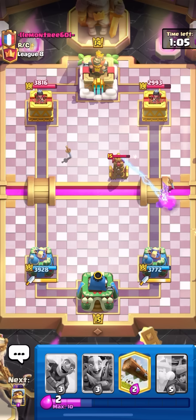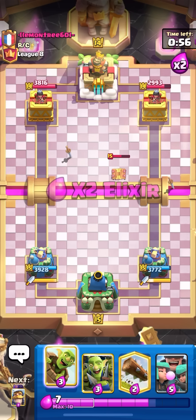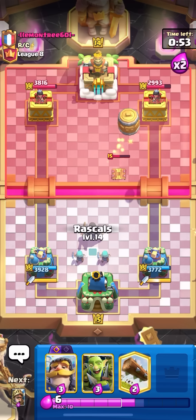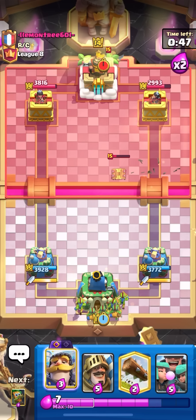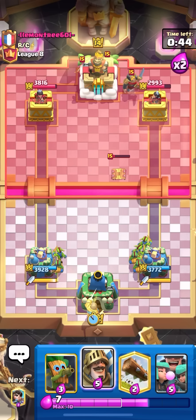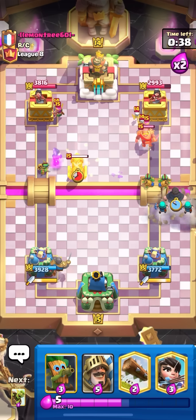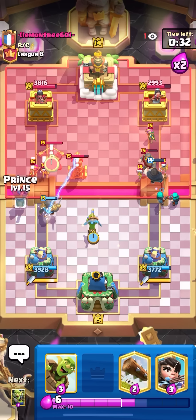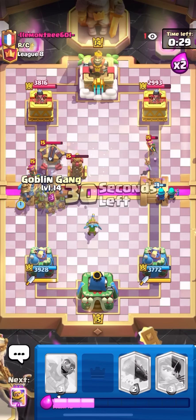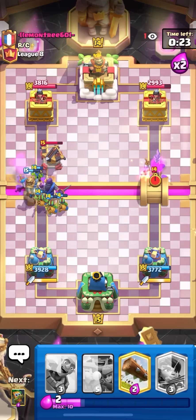Should have barreled first — that tesla was at four elixir, tried to bait out a log with the princess then go barrel but should have done it the other way. Barreling on the tower now, going for rascals down low. Actually going to play goblin gang in the back — not going to cycle rascals, they're too important. Now I can get away with it at the bridge. He didn't expo so dark goblin in the middle. Going for prince on the left — need to be careful now. Going for goblin gang and then evil knight on the expo — that is a dead expo.